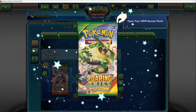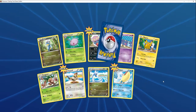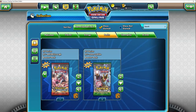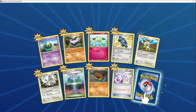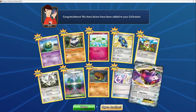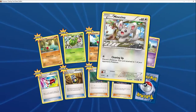Let's open a Roaring Skies pack. Normally it leaves the last one or two cards as the rare — and oh nice, there you go! Let's move on to the Fates Collide pack with the Mega Alakazam. Oh cool — a Genesect EX card, that's pretty awesome! We've got another Fates Collide to open as well — nothing fancy there.